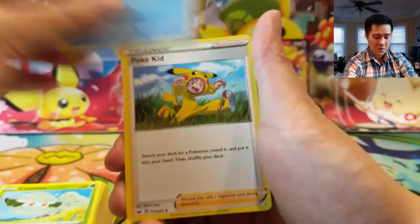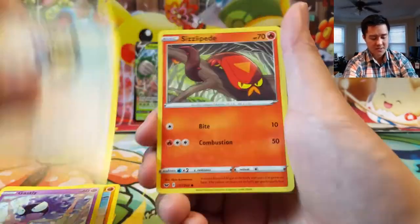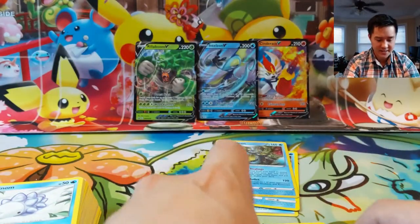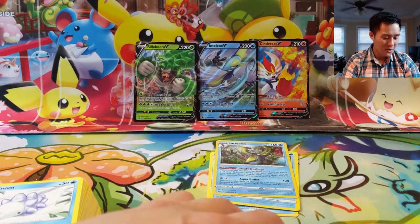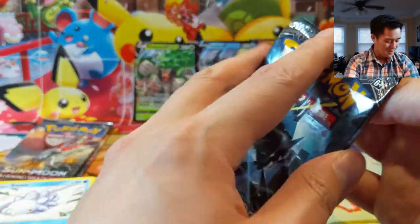Shoutout to PogoDad who was the winner of our most recent ETB giveaway — if you haven't seen his channel, I recommend you check it out. Poltergeist again. Wow — six Sword and Shield packs, all whiffs. So product review: is this a good product? It's okay at best. Is this a good opening? No.